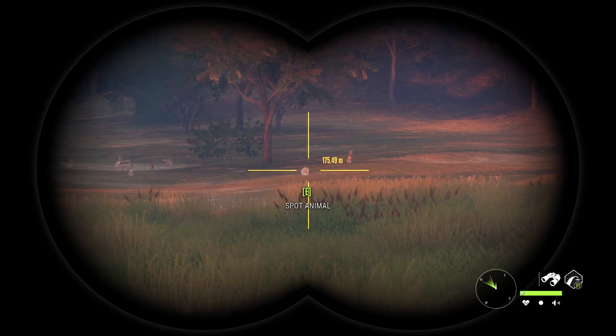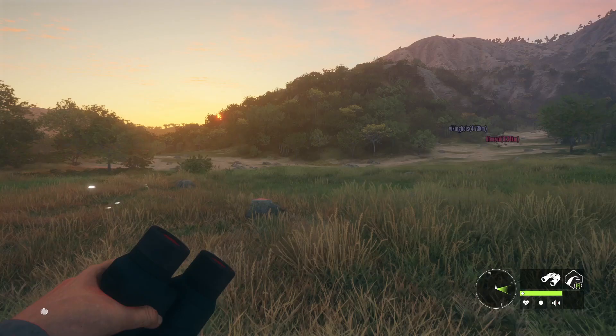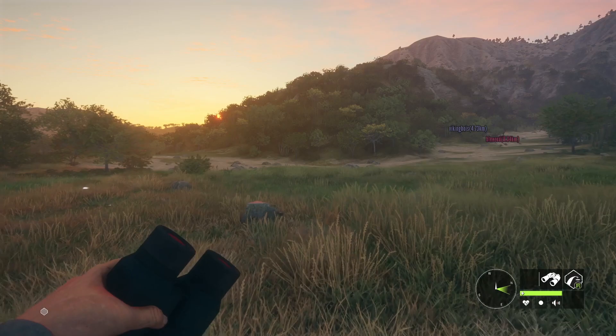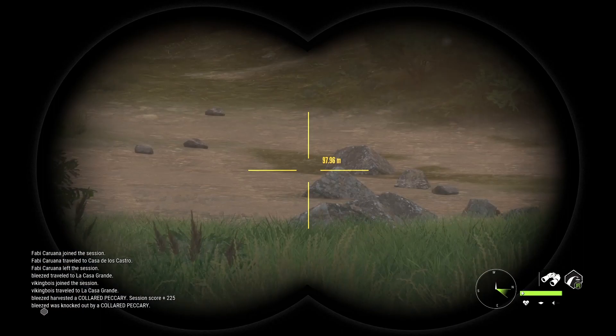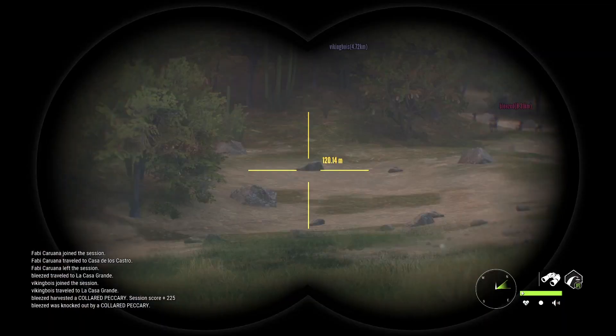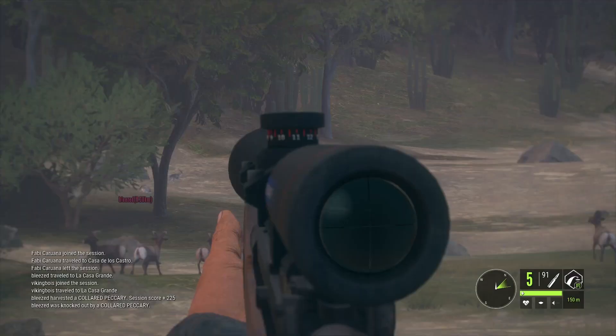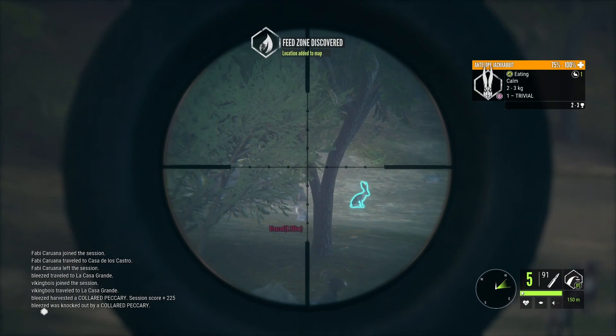Here we have this nice open area — you'll spot lots of rabbits and hopefully a diamond. I got my first diamond antelope jackrabbit here, so it's definitely worth checking. Then there's also this zone right here — there's usually a feed zone right there — and there's always a feed zone over there. I know people that got diamonds there, so you will want to check that too.